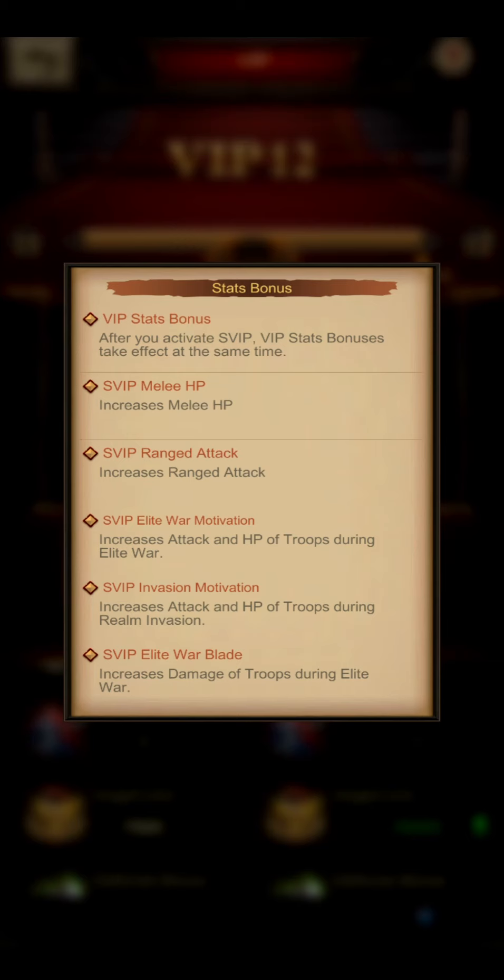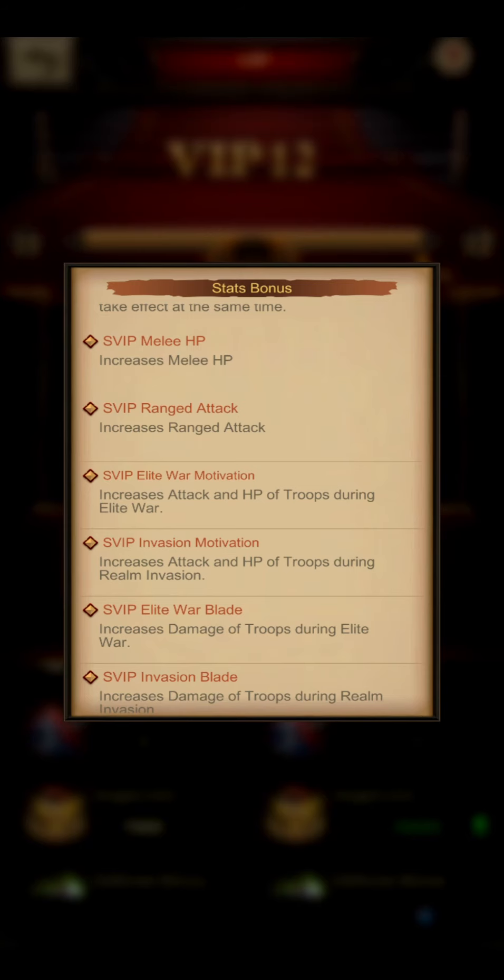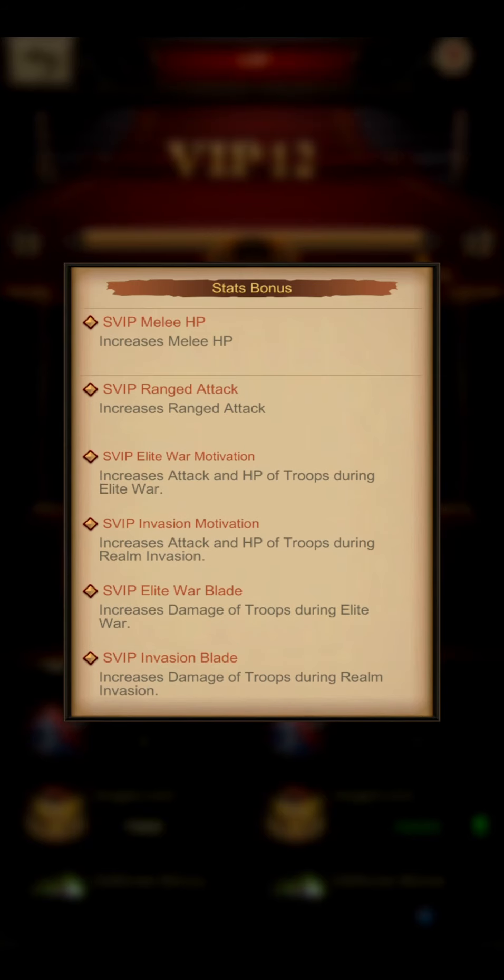First of all, the VIP stat bonus. After you activate SVIP, VIP stat bonuses take effect at the same time — so it is an addition. You don't lose anything, you just gain stuff. On the first level you increase your melee HP, on the second level you increase the range attack, and from then on you have specific buffs for certain events.